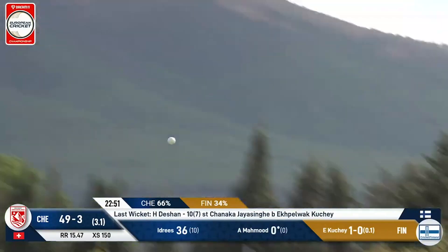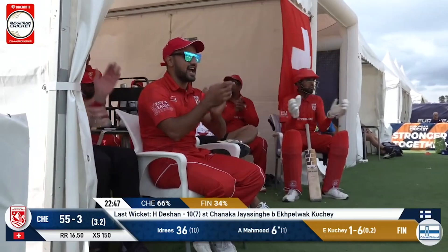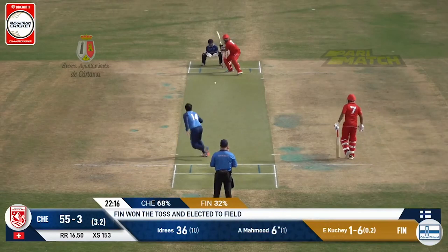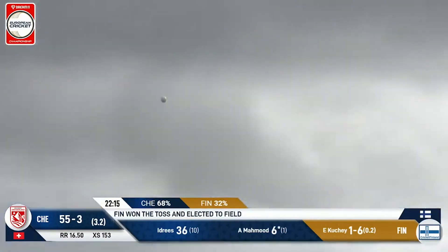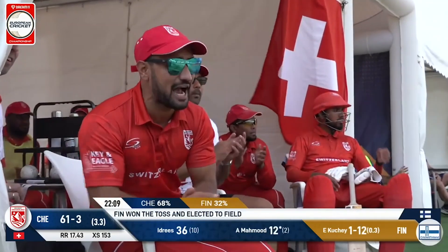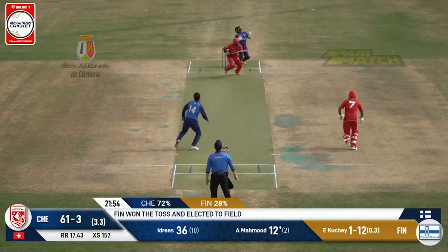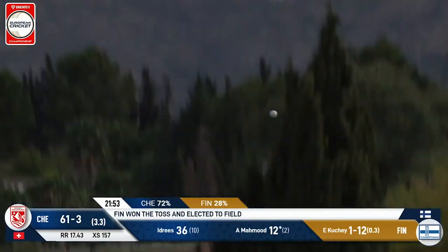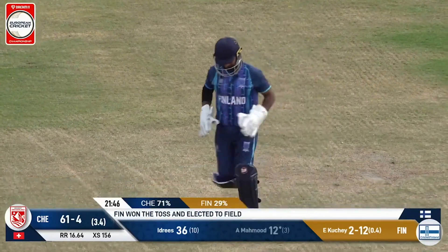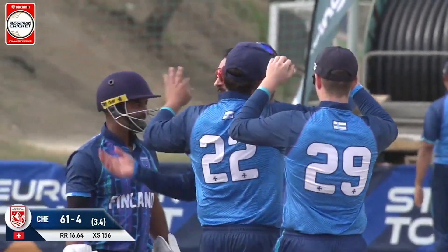Big swing across the line — he's made good contact though, and Hazard taking no time to get into ECC. Mahmood launches like a coiled spring. Kushi — flat swing across the line, it should be a keeper's catch. And Mahmood goes — maximum out. Kushi has his second wicket of the over. The Swiss are 61 for four.